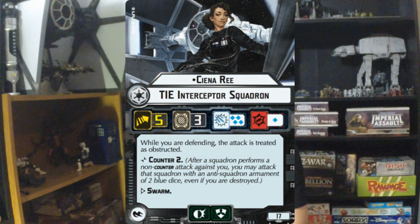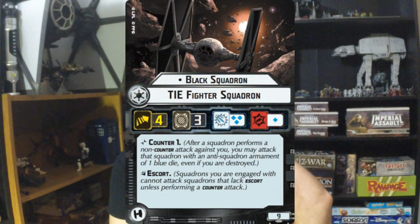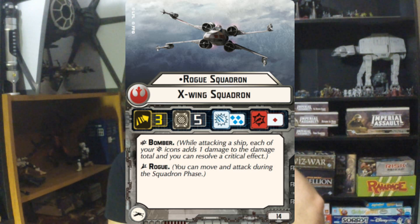We've seen Sienna Rhee from Lost Stars — she is a named TIE Interceptor Squadron, and attacks against her are obstructed, so she might be a great lone wolf to go after big ships. You've also got Black Squadron, which has Counter and Escort but loses Swarm, and it's only 9 points — Counter and Escort is a great combination, so Black Squadron is just insane. We've also got Rogue Squadron, which has the Rogue keyword but not Escort. Some X-Wing players are sad that we're seeing Rogue Squadron in Armada and not X-Wing, but it's still pretty cool.